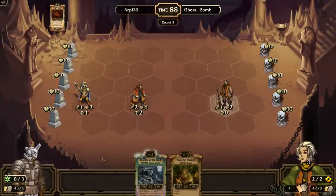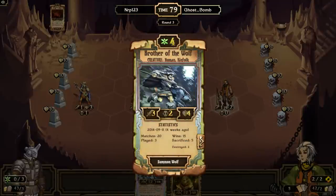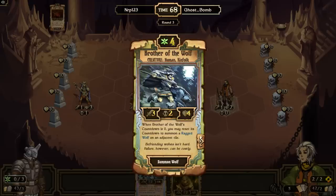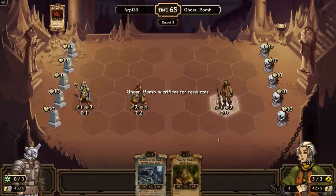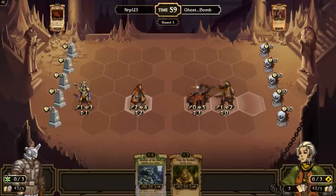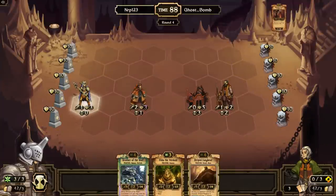Next turn I can go Brother of the Wolf or Builda — probably Brother of the Wolf to keep the curve going at tier three. Forge in front from Ghost Bomb, so at least this doesn't go down just yet, but it is a burn target. If I top-deck Earthen Mirth that'd be great — it would deal plus four damage and then plus five with the Earthborn Mystic — but that would only leave the unit at one health, so never mind.